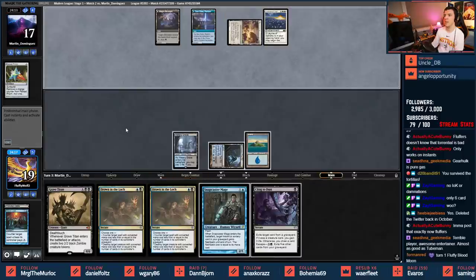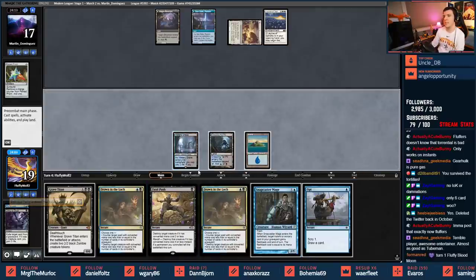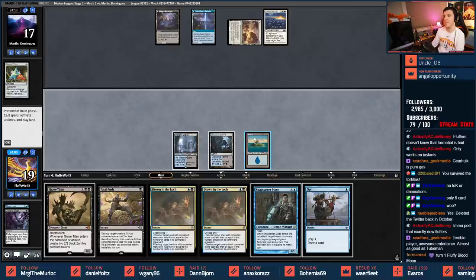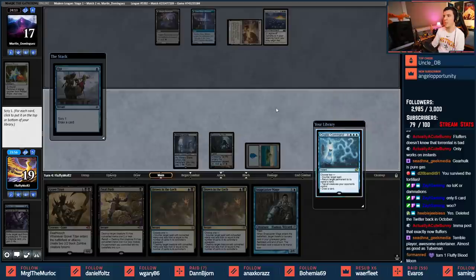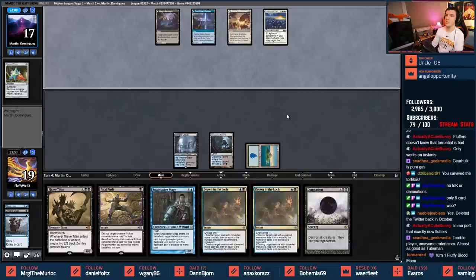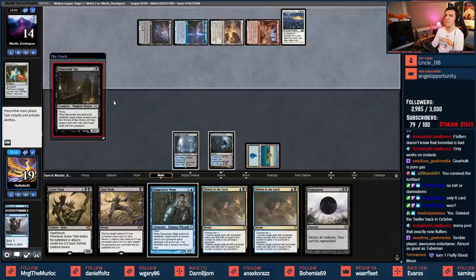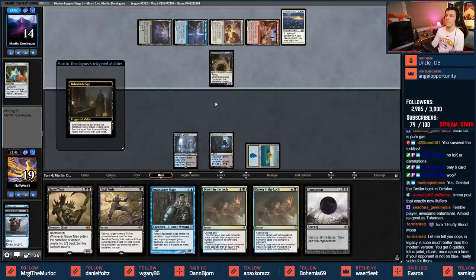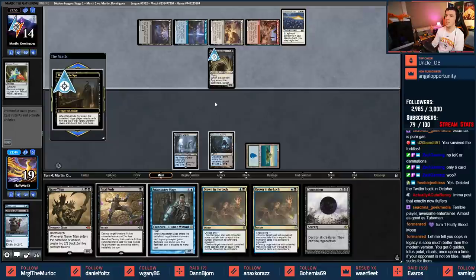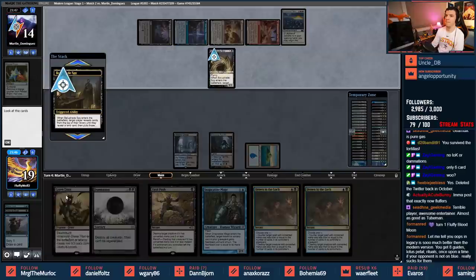Actually let's Cling ourselves - pick up... Fatal Push, no good. Got an Opt though. Let's Opt and look for Creeping Tar Pit, bottom the Cryptic Command, find a Damnation. That's a whole lot of nothing - need to find the next land. Drown the Locks are looking bad unless my opponent starts with something cheaper. I can't really do anything to interact here - glad I have counters.